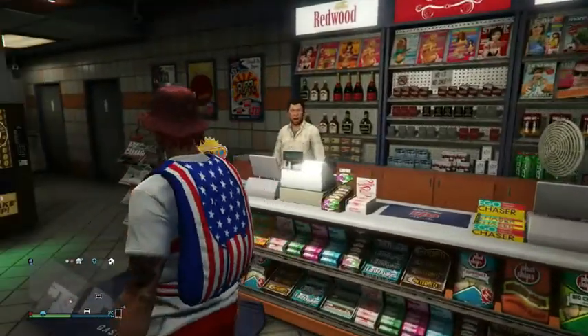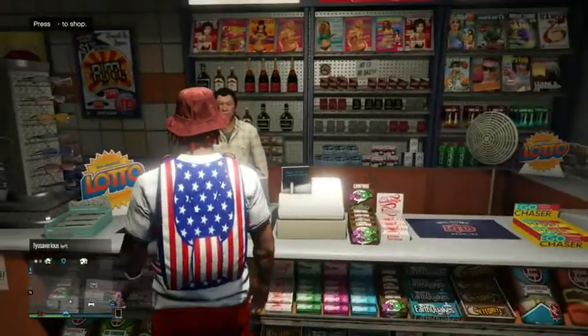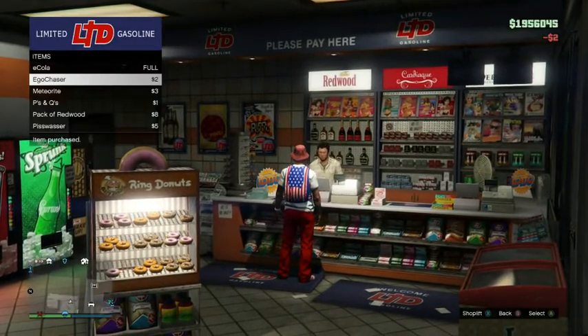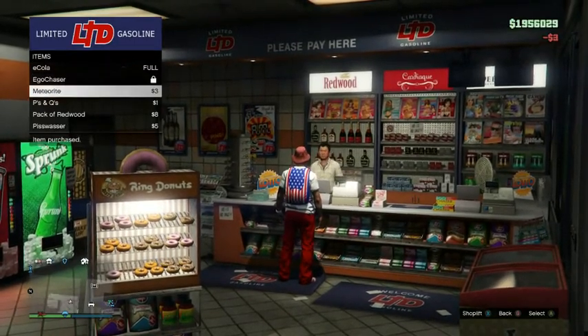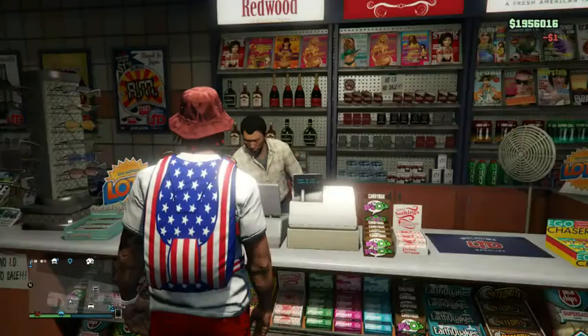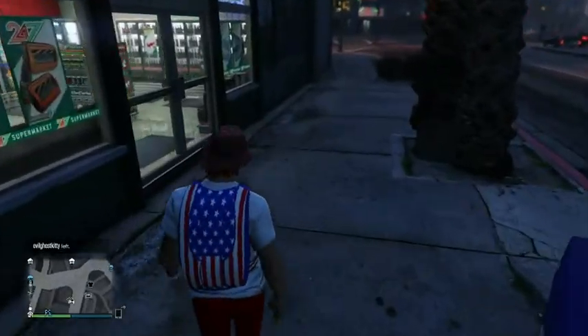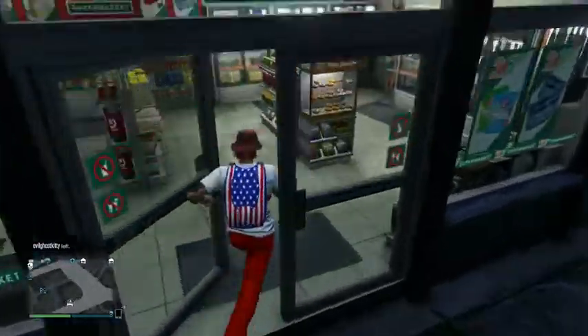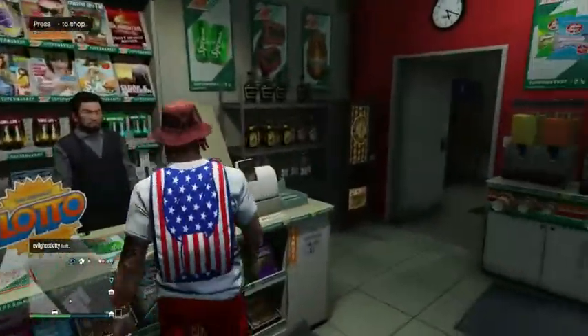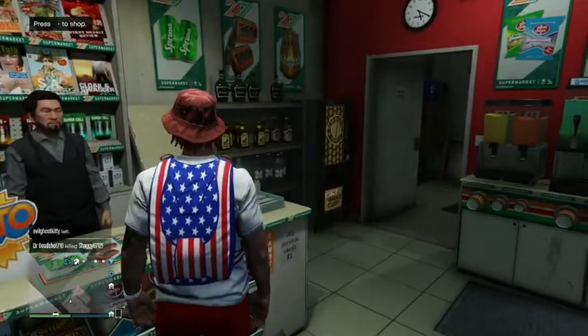First thing you want to do is go ahead and get some snacks — stock up and max all the way out. If it's full and got that little lock icon, you can still buy more snacks, you just got to go to another store because that store was out. So I went to another store and bought some more snacks so I can max all the way out.